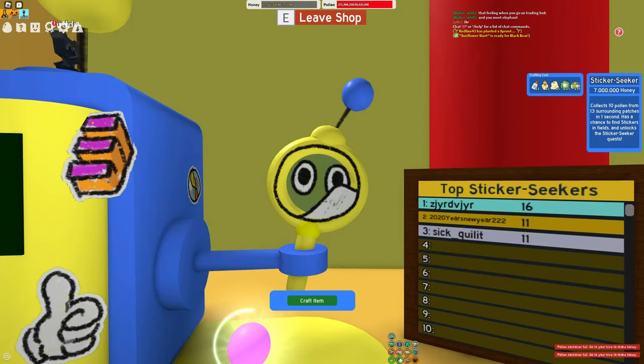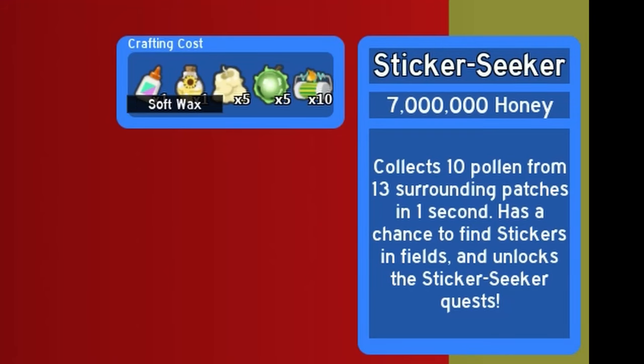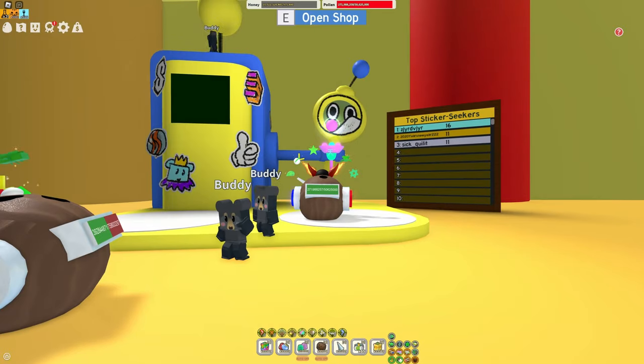The Sticker Seeker itself costs 7 million honey. We got one glue, one oil, one soft wax, one neon berry, and 10 microconverters. Honestly, it's pretty dang cheap.